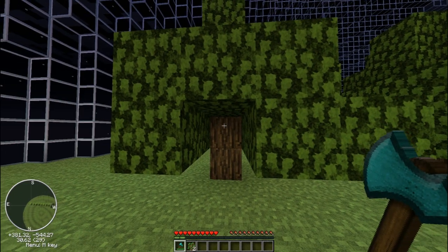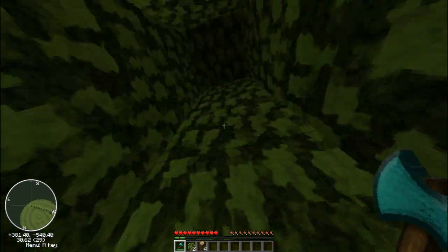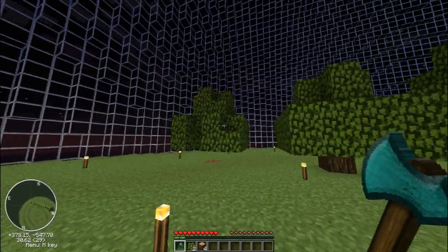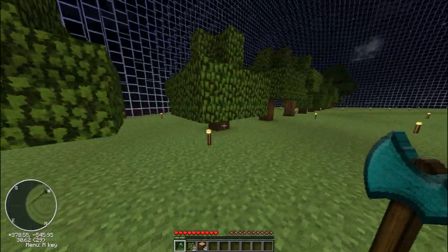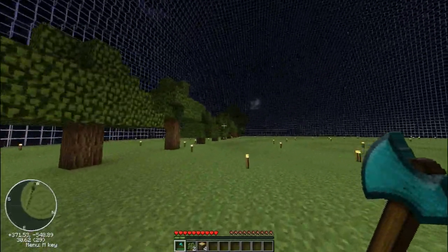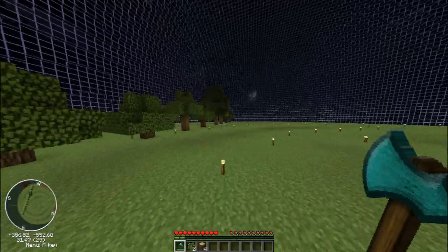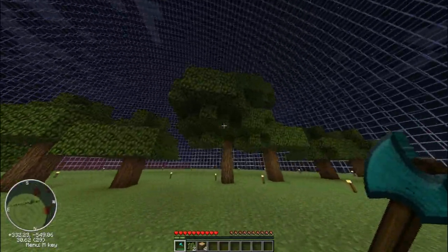So this mod adds more realism. What you do is you just go and break the bottom block, and the entire tree falls down and you get every single log. Like with this big tree down here, usually it would take you at least a minute or so to get through and find all of the individual logs inside the tree.